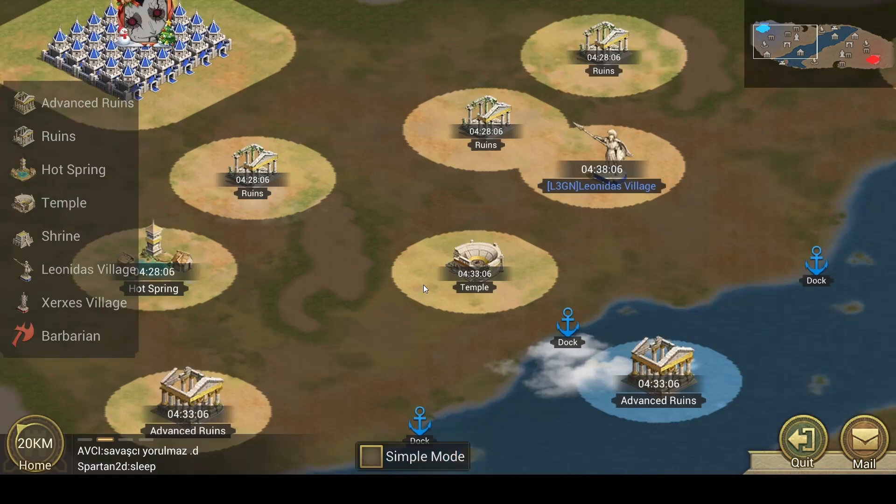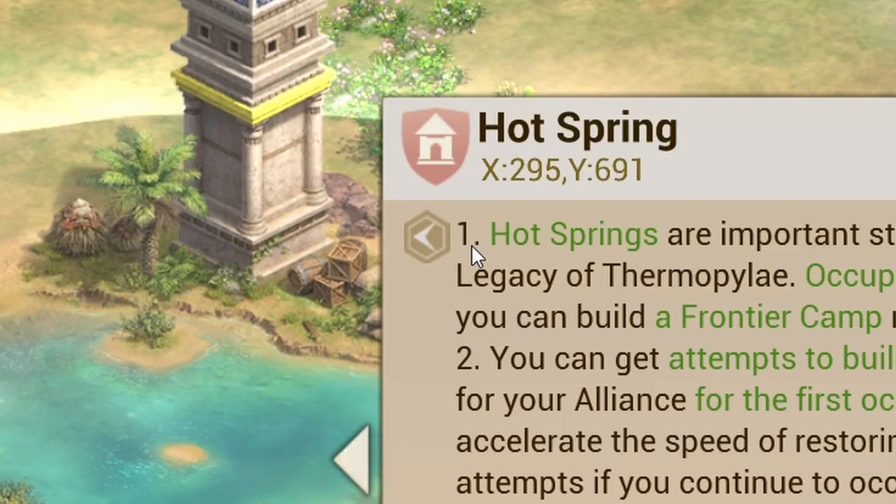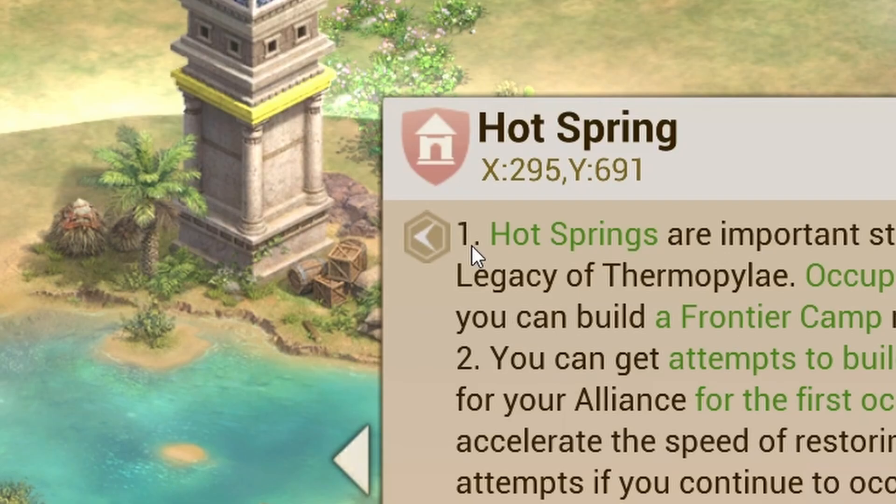There are many buildings, but you should first focus on the hot spring buildings. For further information, read the rules or click the little exclamation point symbol that you can find on every building.